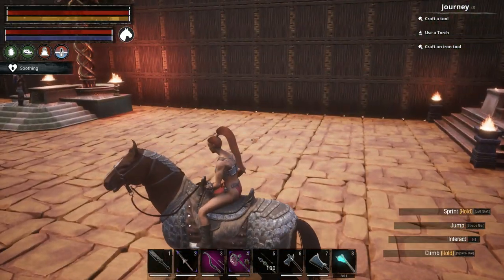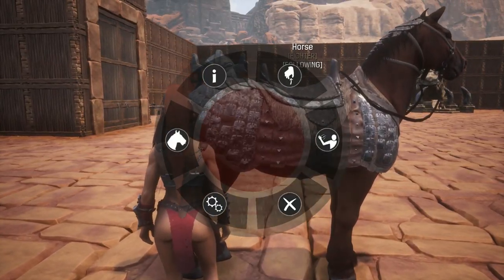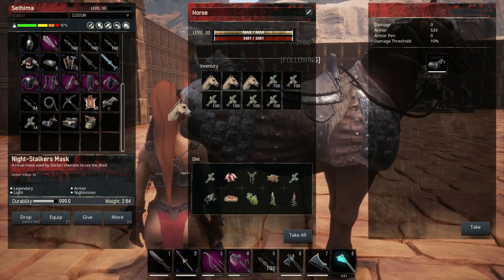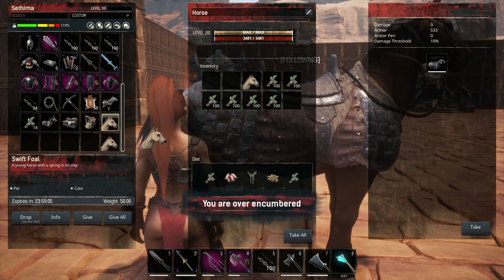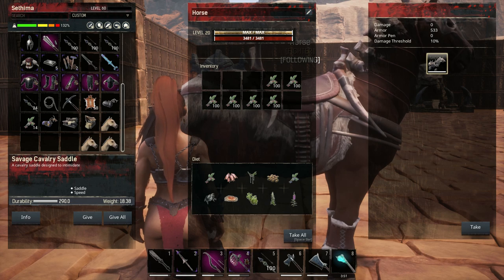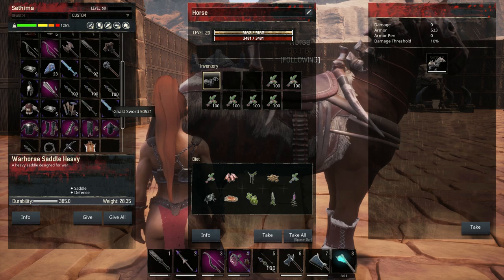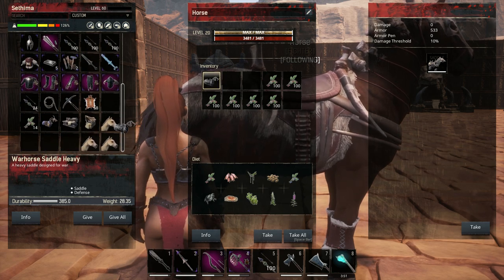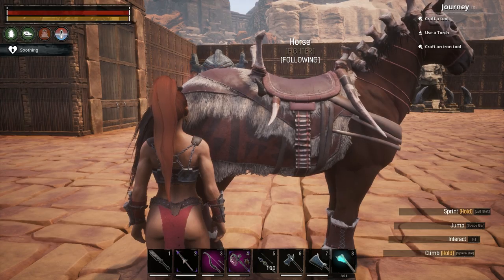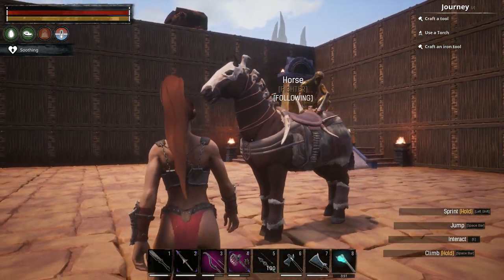Here we are back at base. With regards to raising your foal, you will need two things: the stable, and once it is up, the saddle workbench — that will allow you to craft the saddles you'll need. Do bear in mind that they are quite expensive. I also found some other saddle designs that I didn't show in the previous video. This one looks really nice — I do like it. That's the Achillean saddle that I'm going to be showing now.